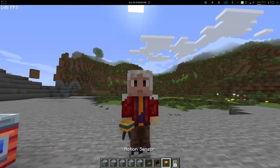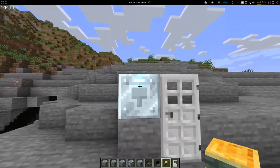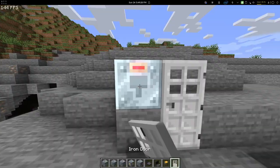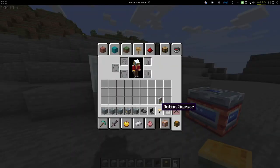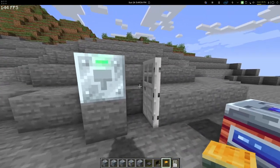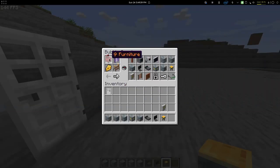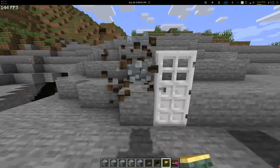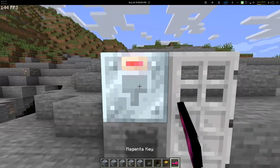Then you have an item scanner, which basically takes any items that you have and registers them. Once it's registered, it's going to be glowing over here, and now I can only use this specific item. I can get another motion sensor, but it's sensitive to item tag. So you can use it even to add something like a key — I could place and register it for only pink keys.